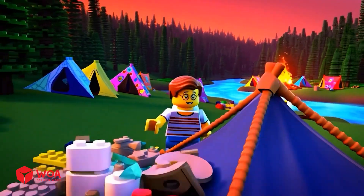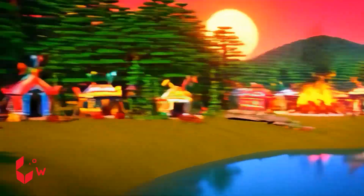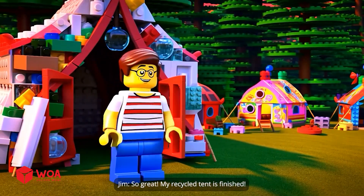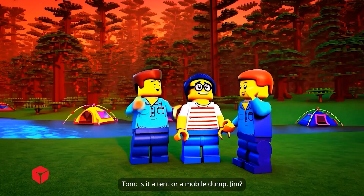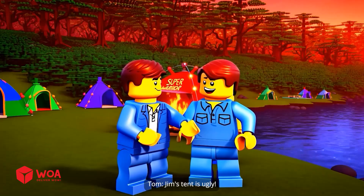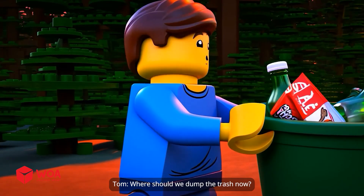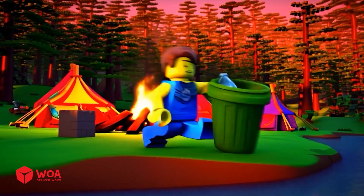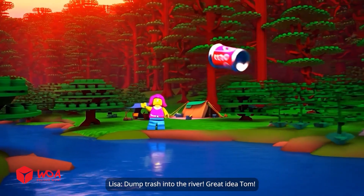Let's start setting up the tent. I will decorate my tent with recycled trash. My recycled tent is finished. Let me introduce to you — here's my tent. Is it a tent or a mobile dump, Jim? Look at our super soldier tent. Jim's tent is ugly. Where should we dump the trash now? Dump trash into the river. Great idea, Tom.